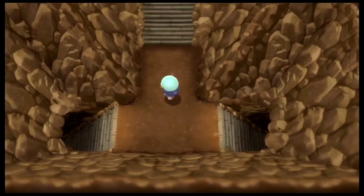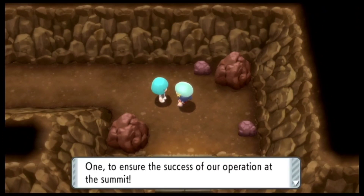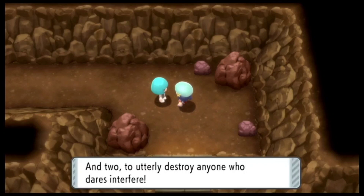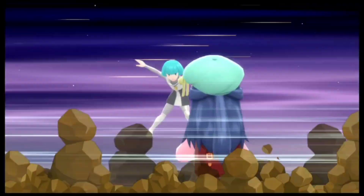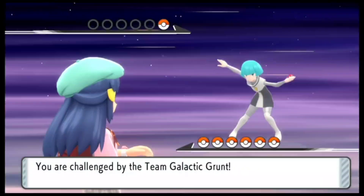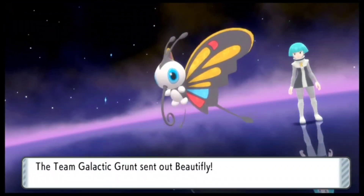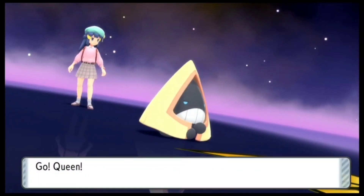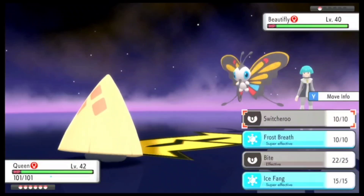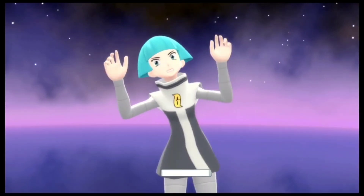Now that we have picked up all the items, we can actually go ahead and go to the north. We also have another Team Galactic member right over here. She is going to be only having one Pokemon and she is going to be having a Beautifly. So let me just go ahead and quickly defeat her. I have also gone ahead and placed my Snorunt in the beginning of my team. It is currently at level 42, but I do want to have it at level 48 before we actually go ahead and battle the Team Galactic Commanders as well as Cyrus.